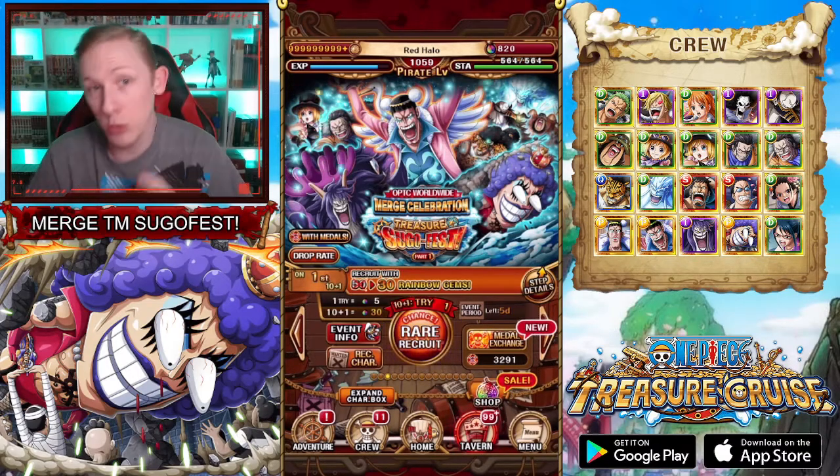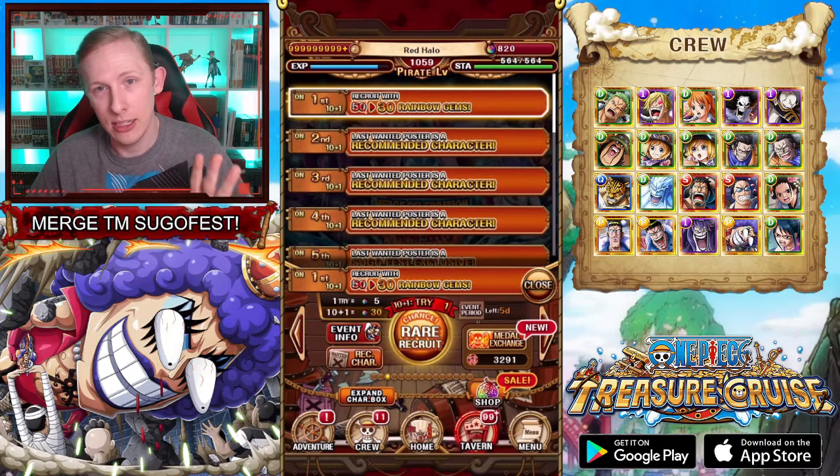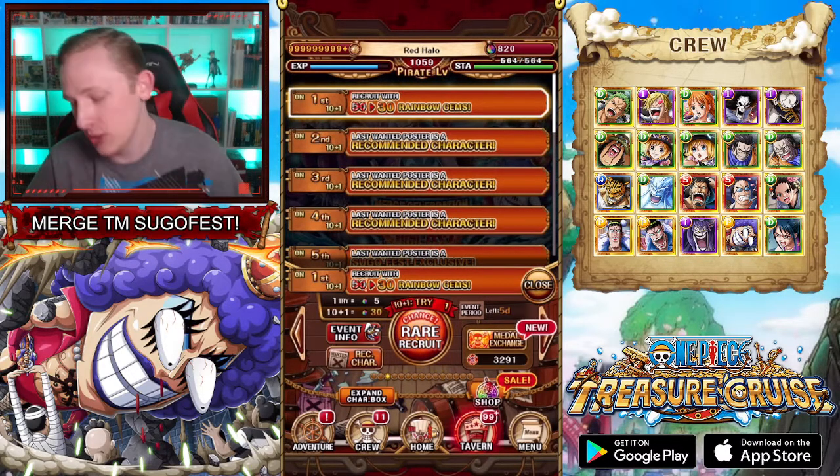Today we got the data download in-game for the new Merge Celebration TM Banner. This is a very similar banner to the new Rumble banner that just came out — it's the Merge Celebration. It's just including everything that we haven't already received that Japan has on these specific fronts, such as Rumble, and this one being the Treasure Map one. We're also going to have a Kizuna one and a Support one, which is just throwing all the characters that we don't already have in there.